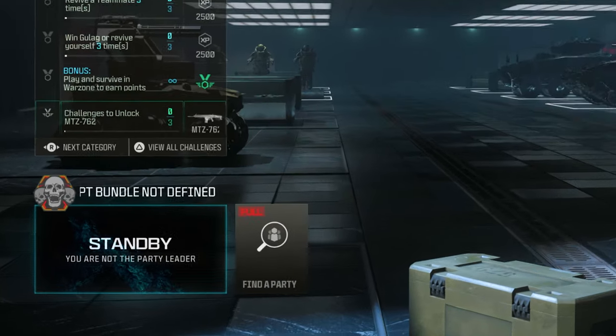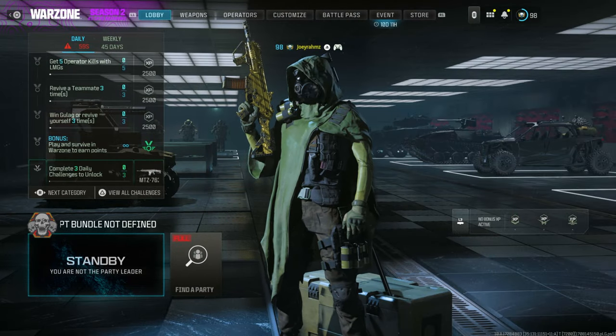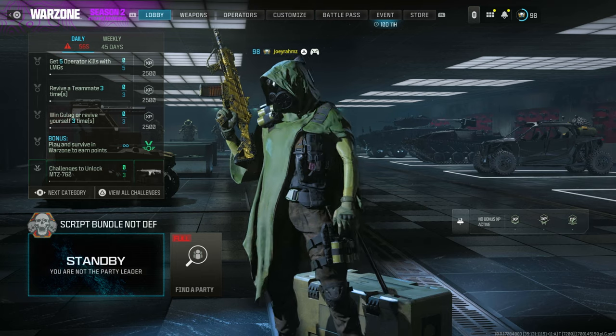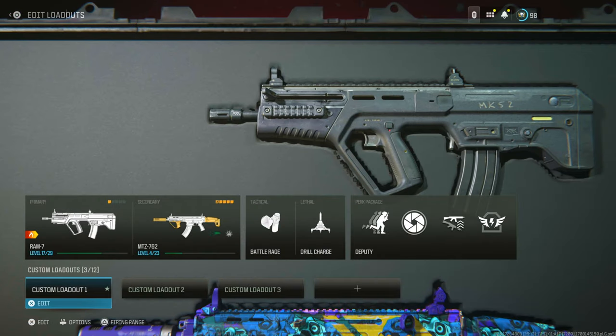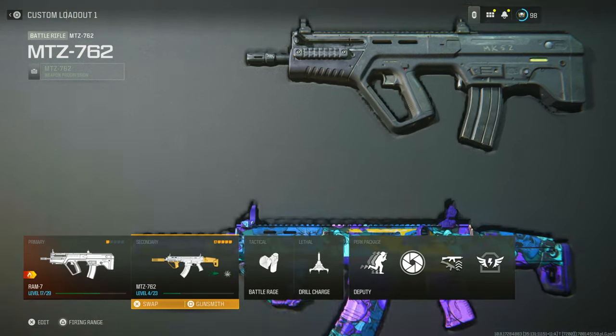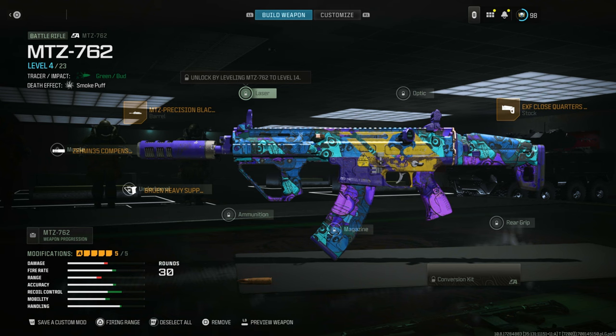It will say 'Script Bundle Not Defined' because of that input. Make sure you're pressing all four buttons — Triangle, Circle, X, and Square — at the same time. Then go to the Weapons section and you'll see the classes you made in the private match. You can actually save them as a custom mod even though the attachments are locked, except the ones you put on.